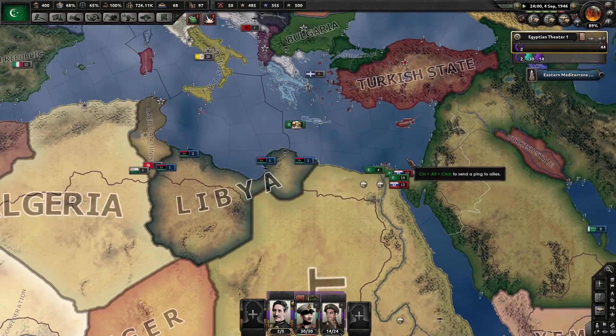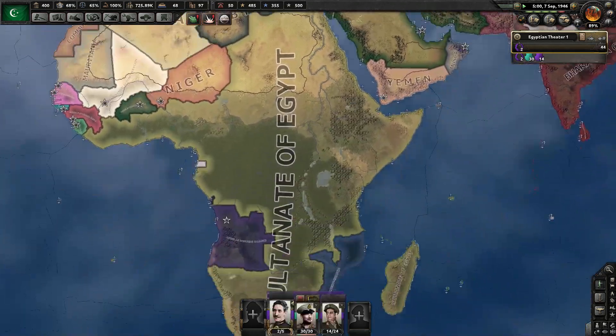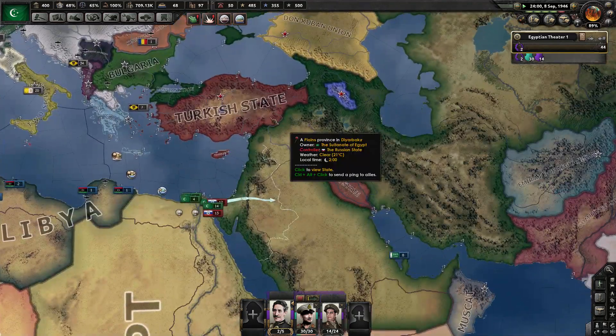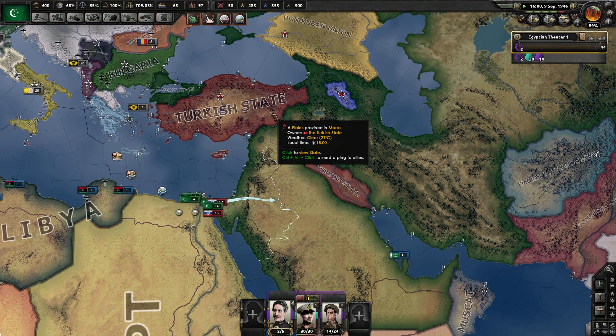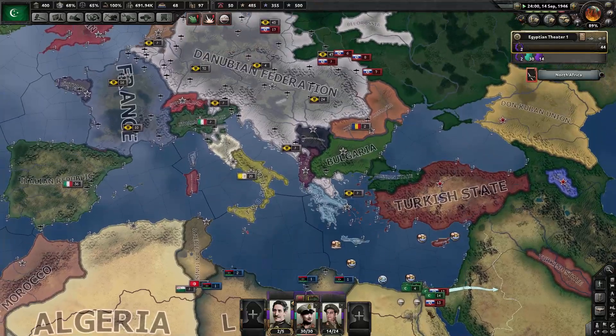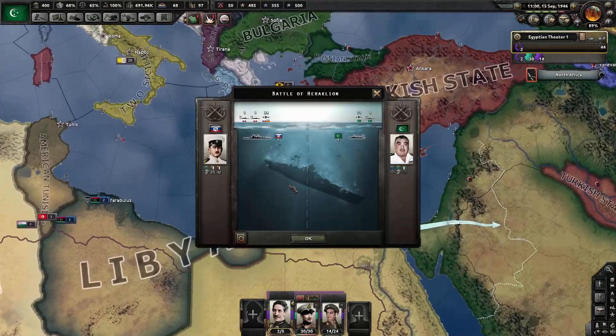I don't know, you guys. What do you think? Should I try to continue this? Because I feel like taking on the Russians is not something I can do on my own. I have taken over everything I wanted to over here. I did grab Iran and I did wipe out the Ottomans — well, technically I conquered the Ottomans, but the Turkish took over Anatolia, basically. But I'm not really sure what to do from here on in.